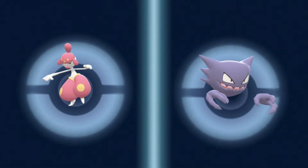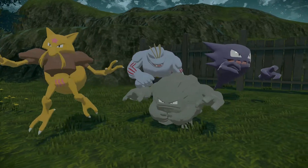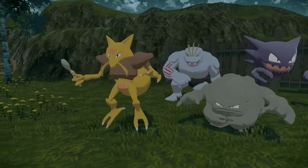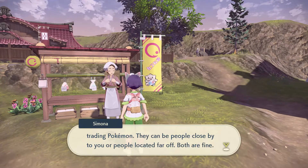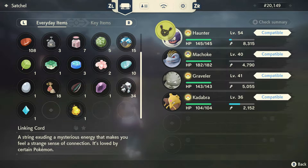The Pokemon franchise was created with trading in mind, through both the aptly named trading cards and the main series titles. In the Kanto region alone, there are four Pokemon that can only evolve via trade. So if any veteran trainers wanted to complete their Pokedex back in the day, they would need to find a friend who also had the game, or have some rich parents to buy a second system and cartridge. 25 years later and trading is still embedded into the franchise, but not everyone has friends or family members who play the game, so trading can kinda suck. Thankfully, Legends Arceus introduces a brand new item that solves all trade-related problems — the Linking Cord.